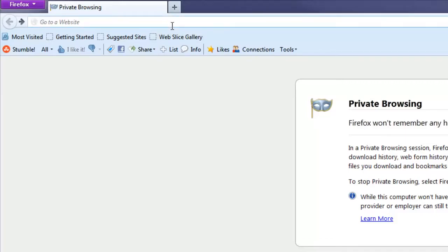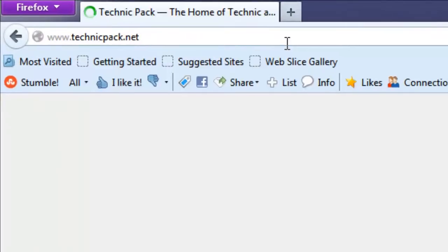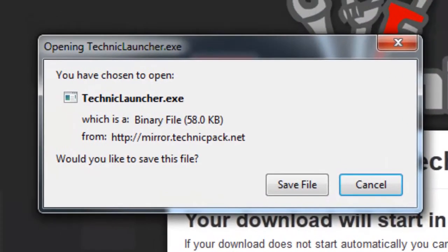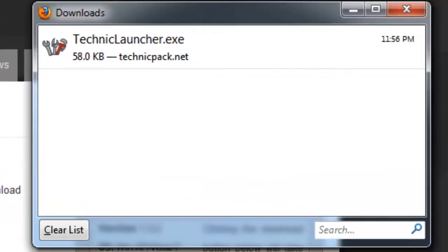First you're going to want to launch your web browser and go to TechnicPack.net. Then you're going to go to the download Technic launcher. Then you're going to pick Windows, Mac, or Linux jar file, whichever one suits your needs, and then you're going to click save.